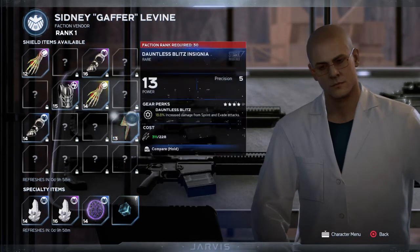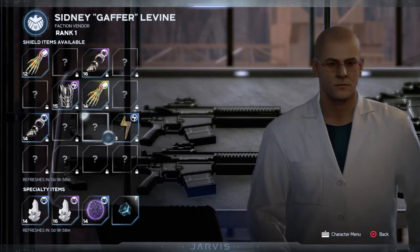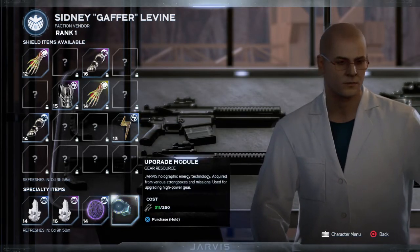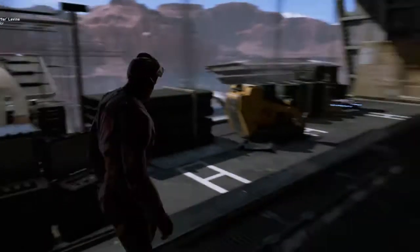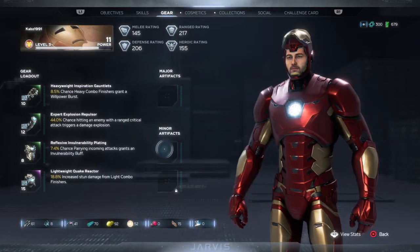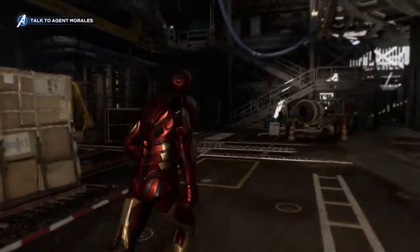I can get that. I'll get that for Kamala as well if I've got enough. Shall I get that or shall I get that - eeny meeny miny moe - or shall I just leave it for now? I can get that and that and that. I'll get one of these instead, let's go for this. Perfect, thanks for the business. No problem dude. Let's head back. Talk to Agent Morales - I shall do that indeed.